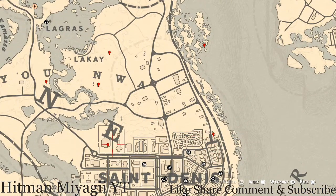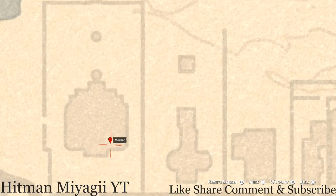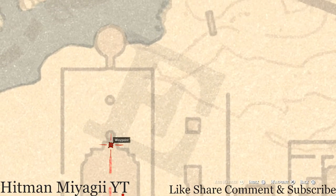Inside this mansion, you'll get a family heirloom — an ebony hair fan — on the three-seater bench. Just grab it. If you want a tarot card, go up the stairs, make your way to the back balcony on the second floor, and you'll get a Ten of Cups on the table on the back balcony.